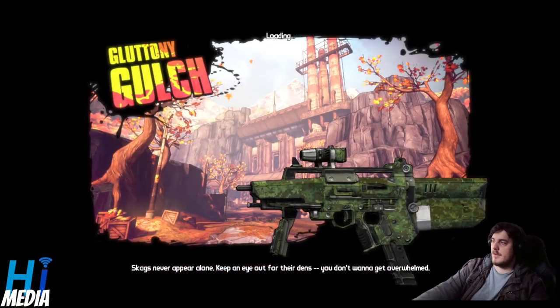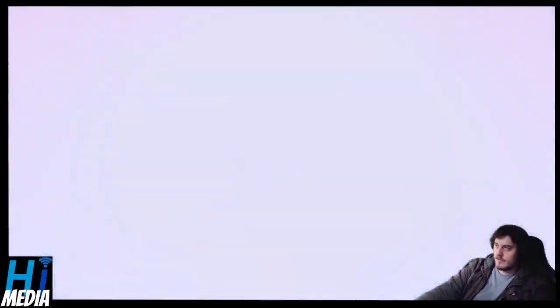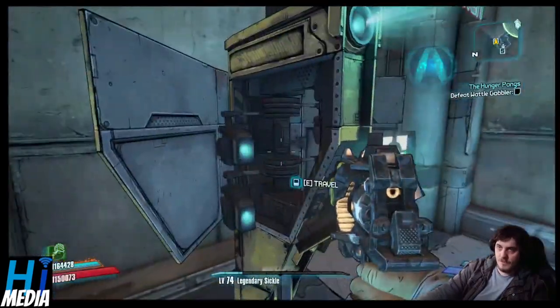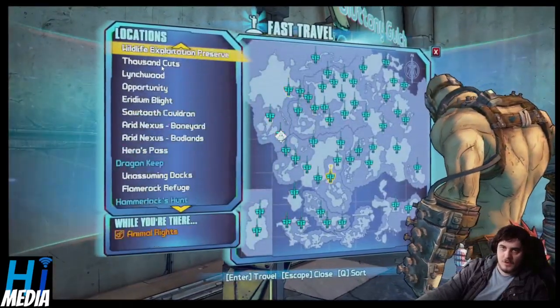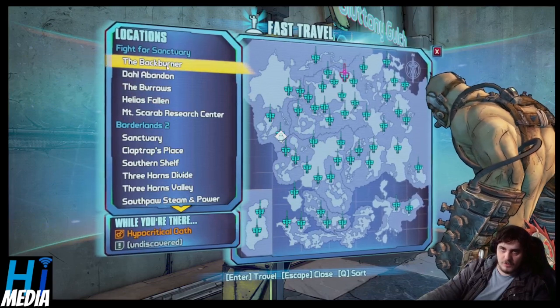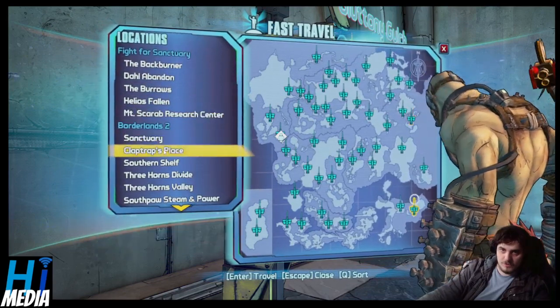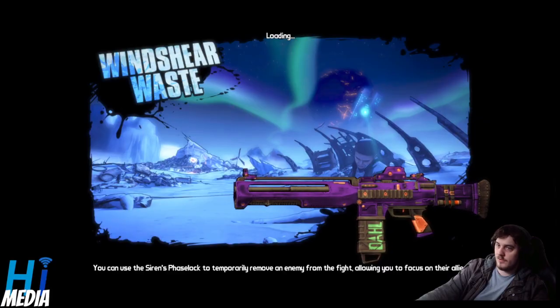We're starting in Gluttony Gulch because I was just doing some of the DLC. I don't want to go defeat the Wobblegobbler right now. We're going to go to Claptrap's place on the Windshear Waste.